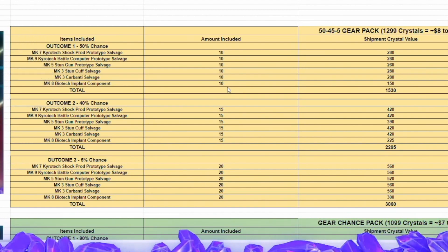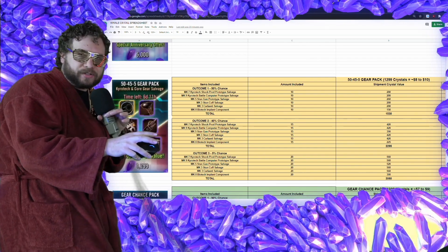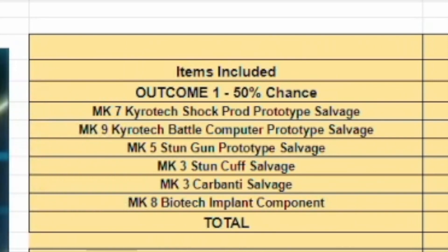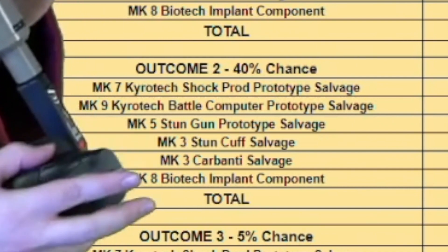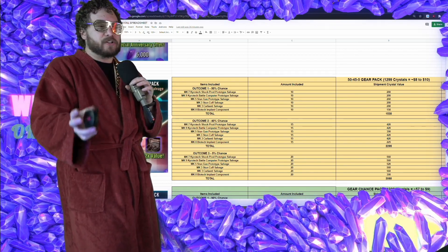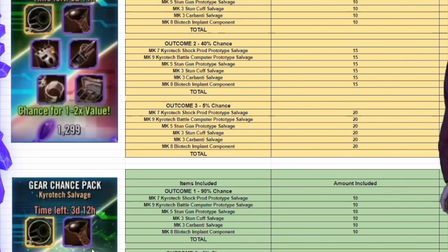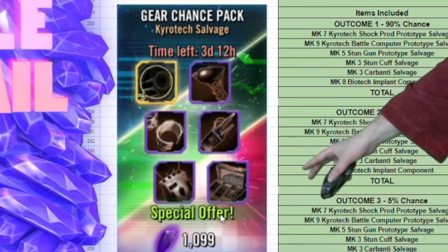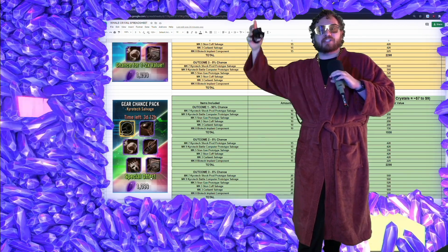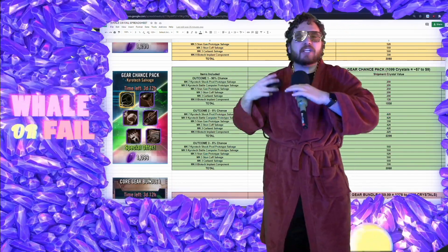You got three possible outcomes with the old pack. They did a little bit of a crystal discount with the new pack, but they really messed up the probabilities. Outcome number one had a 50% chance and would kind of break you even, but option two and three is what you really wanted - at least they gave you a 40% chance to get outcome two. Now comparing the old 50-45-5 to the Gear Chance Pack: the artwork is pretty much the same, the gear available is exactly the same, they just changed up the crystal cost. Compared to the 50-45-5 and the gear completion bundle - which was amazing - this is not really as good. The gear completion bundle was great, the 50-45-5 was okay, and now the Gear Chance Pack is the worst out of these completion bundle specials.